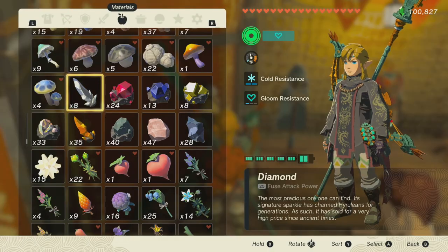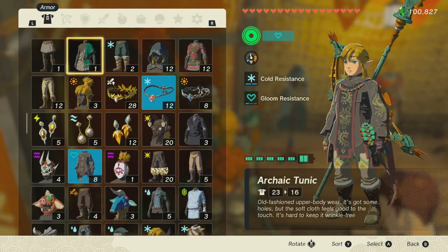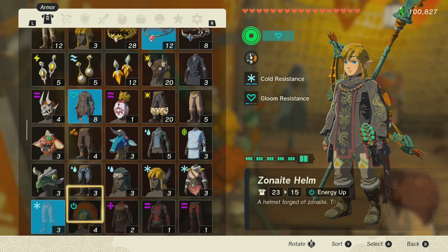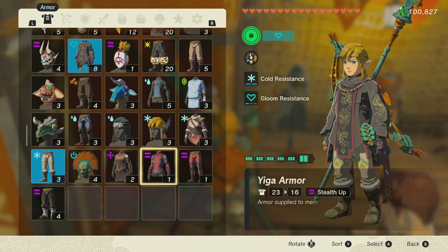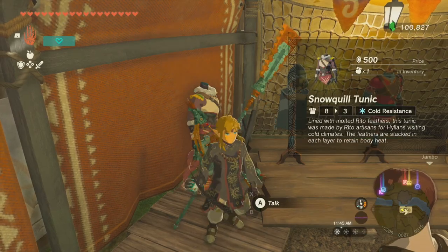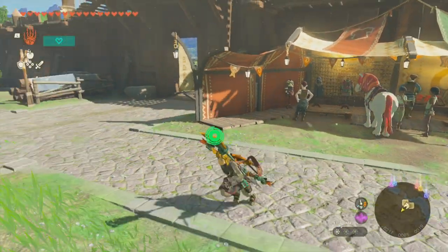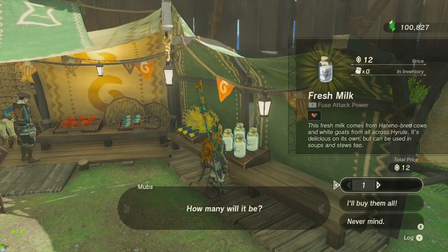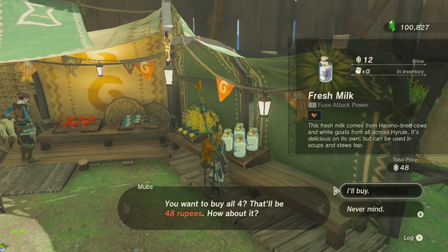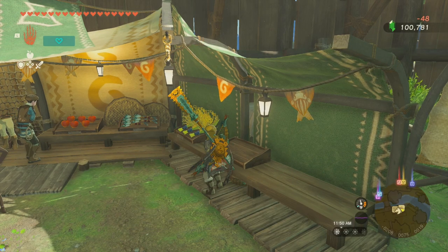I have a Snow Quill Tunic, right? Snow Quill. I do, and it's actually pretty good, so I don't think I want to sell it anytime soon. Now that we have ample rupees, let's just buy everything.